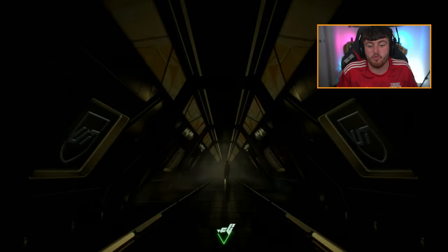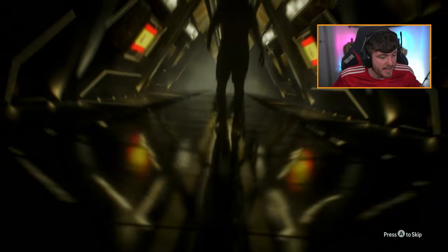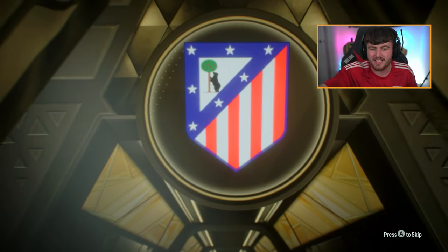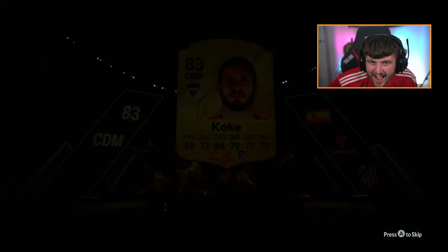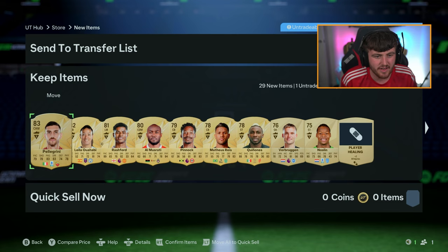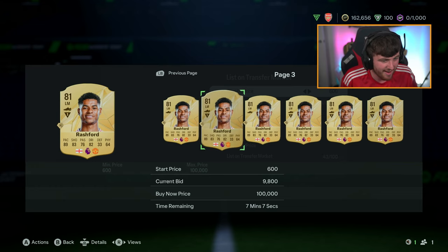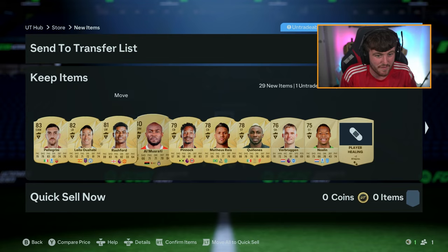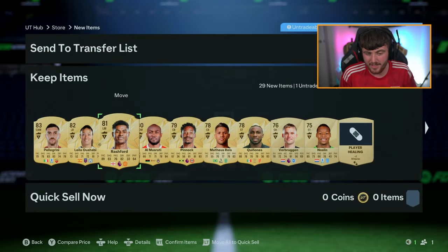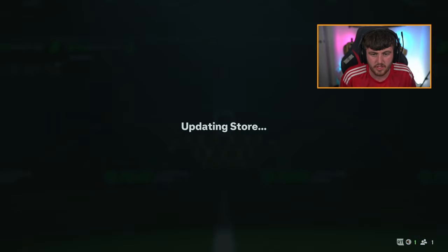We have a mega pack and two rare mega packs - we'll do the mega pack first. No walkout sadly. Spanish CDM from La Liga - is it Zubamendi? We got ourselves Cokey, 83 rated. Rashford! What a massive dub that is - we get Rashford! That is genuinely fantastic, I'm buzzing about that. That might be our most expensive pack pull yet. We'll send Cokey to the duplicate storage. Now we have two rare mega packs.